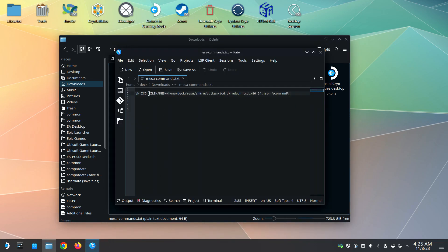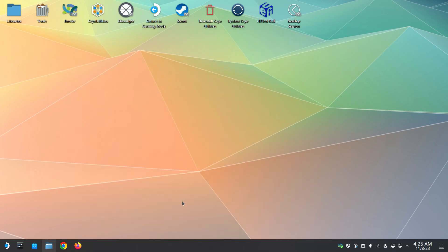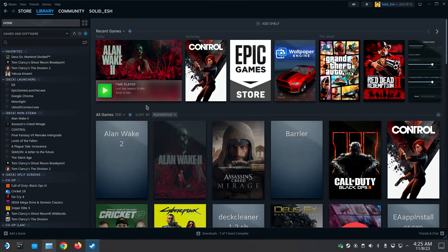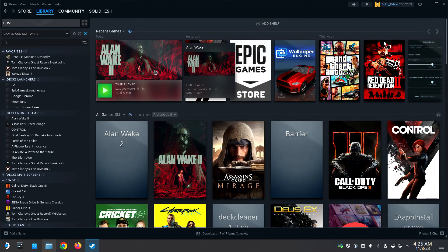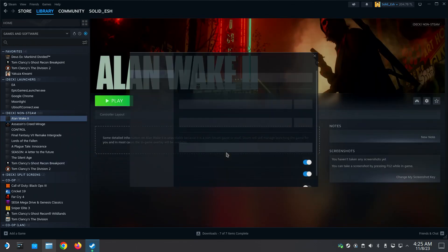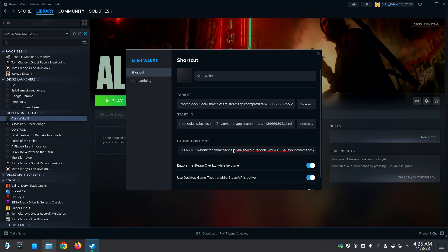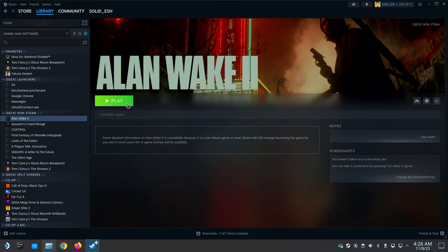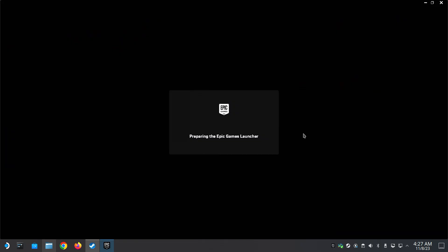Copy the command from the description box and open Steam. Go to the game properties for the one already added as a non-Steam game and paste the command in the Launch Options. Also make sure you have selected Proton Experimental as the compatibility tool. Click Play, which will open the Epic launcher.